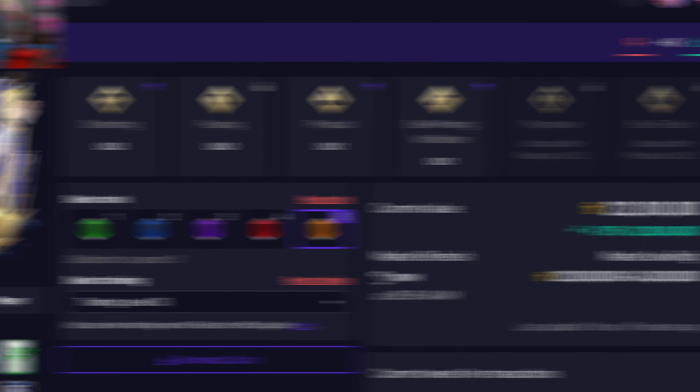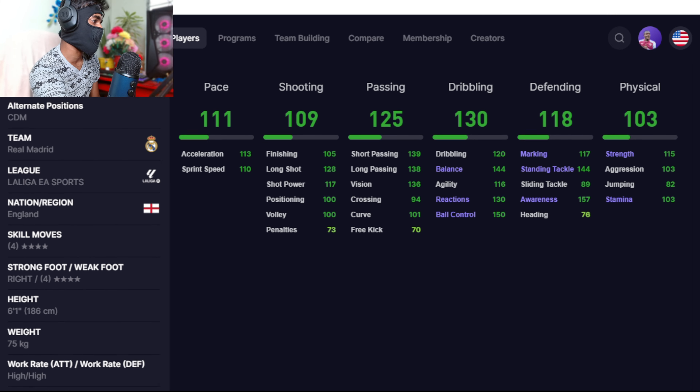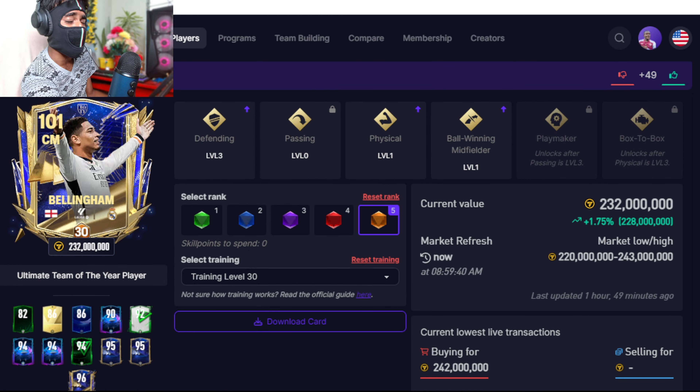Number three is Bellingham, and the Team of the Year card is absolutely fired. He has all-round capability, high attacking work rate, high defending work rate, an alternate position as defensive midfielder, and traits like dives into tackle and flare. He could actually work well as an attacking midfielder too. It's a decent card.